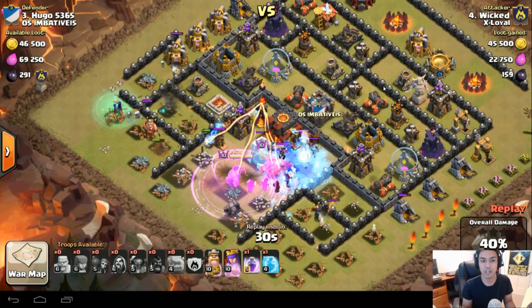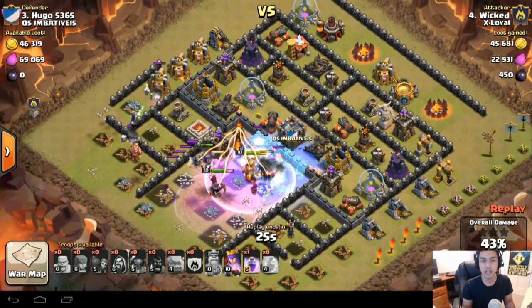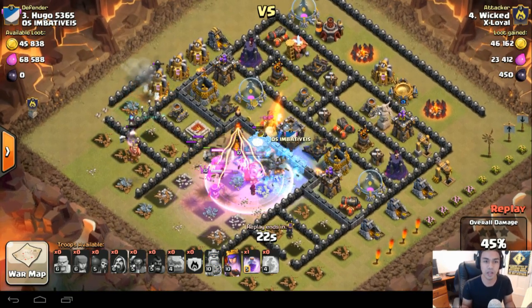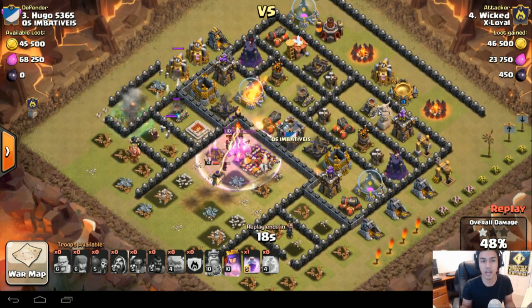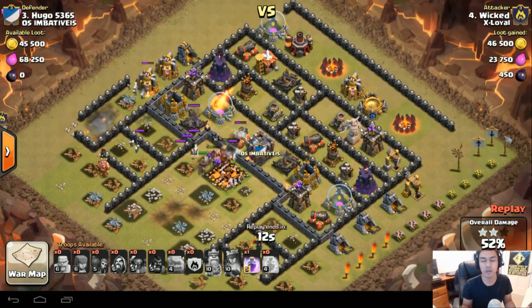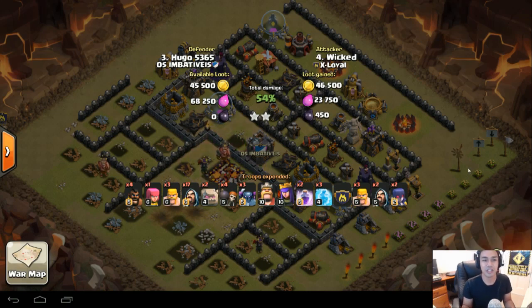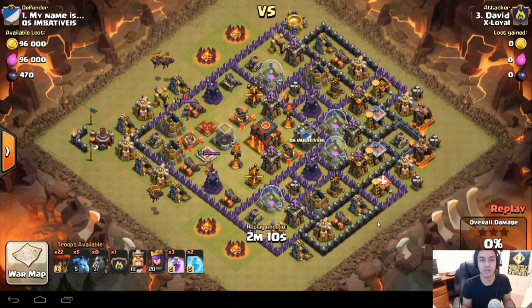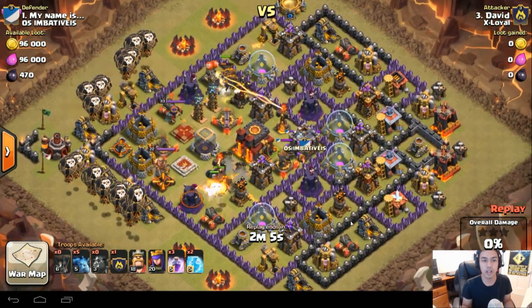At this stage I've got 42%. I had another Freeze Spell and I probably should have frozen the level 3 Inferno instead of the level 2, but it works. I knocked out the Town Hall and now I've only got 2% to go. I've got the Barbarian King and Archer Queen still alive and a Rage Spell. I put the Rage Spell down just to make sure I used all my spells. So that is a 2-star on their number 3.